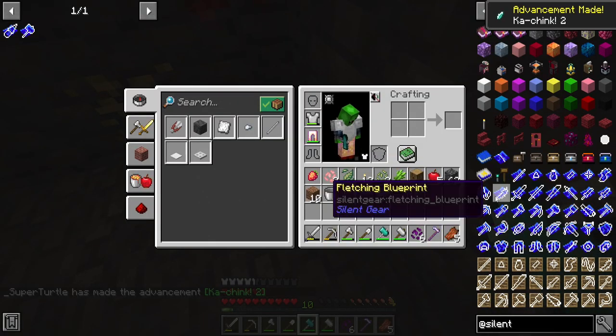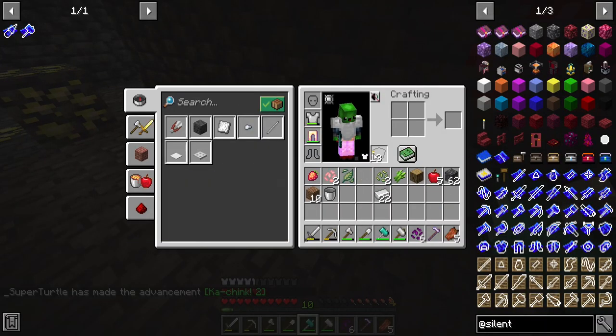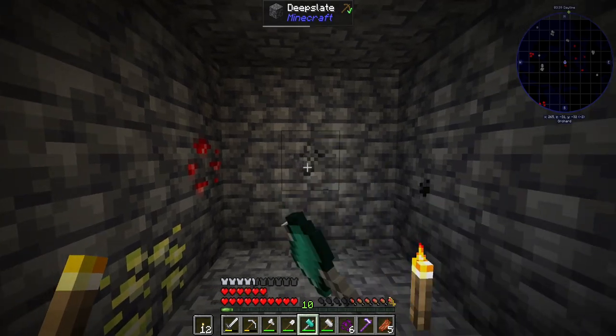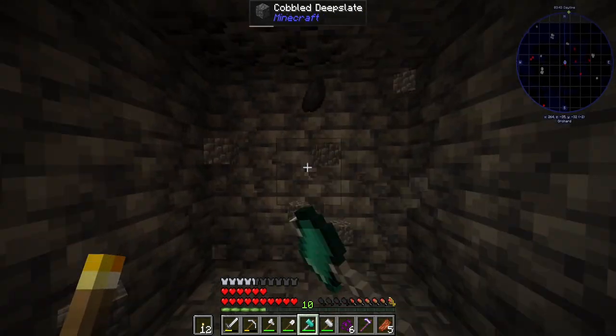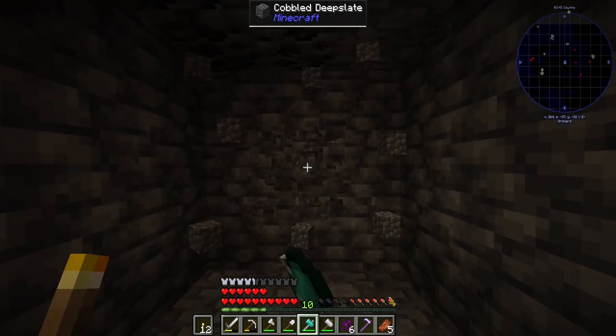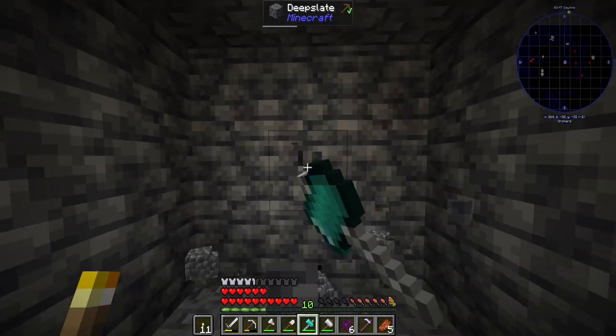Pair this up with placing torches and stuff like that - I bet this is a great way to mine for ores. Look at that, we already got a bunch of redstone. We got coal - it mined the coal! That's good to see. I'm digging this a lot.